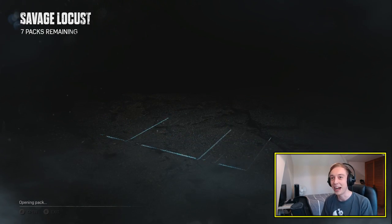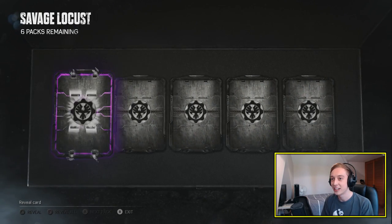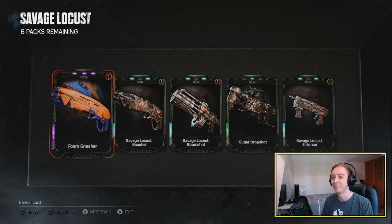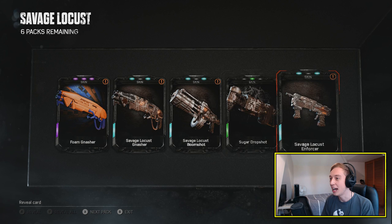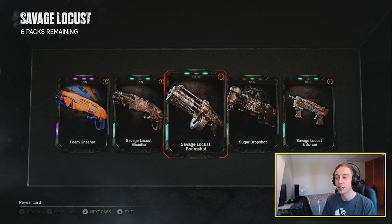Straight into the second pack. We got an epic, the Foam Nasher. That's not really what I wanted to see but it's all good. The Savage Locust Nashus, we got the Lancer and the Nasher already. We got the Boom Shot and we got the Enforcer. They look pretty cool, I'm not gonna lie.